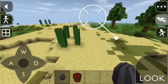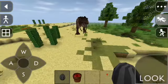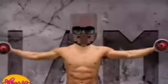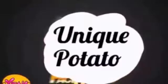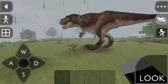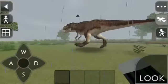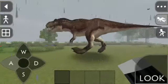All you have to do is to throw it just like the other spawner eggs and there you go, you can have your T-Rex. Hey guys, it's UniquePotato and today I'm going to show you 10 things you need to know about the T-Rex in Survival Craft.